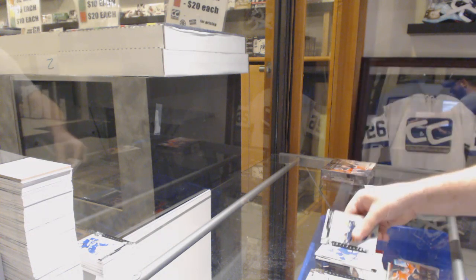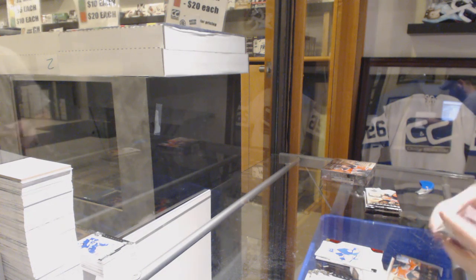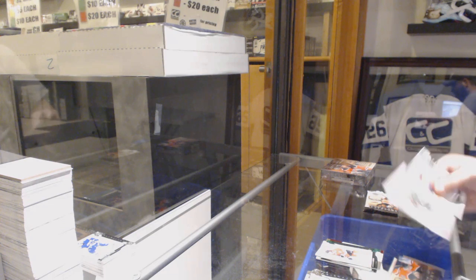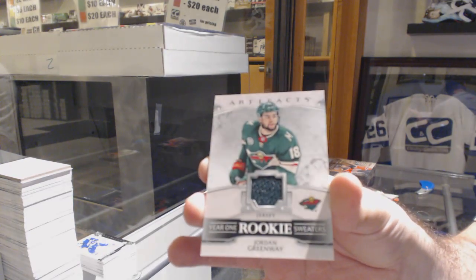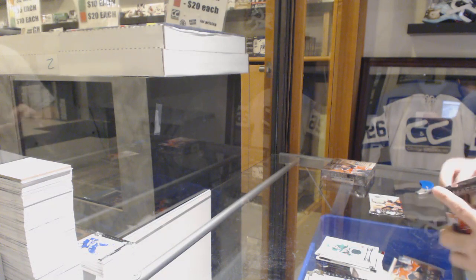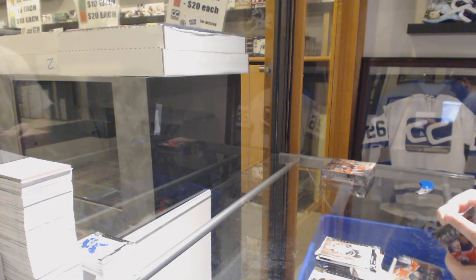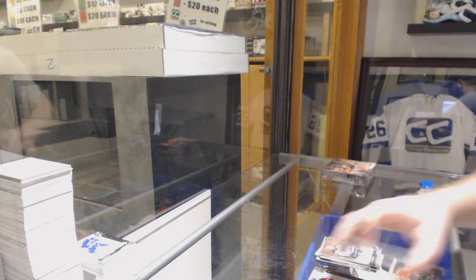$3.99 Red Rookie of Libor Hayek. I guess things are evening out. $99 for the Chicago Blackhawks, Duncan Keith. We've got a Year One Rookie Sweaters, Jordan Greenway, Minnesota. Boston Bruins, Ray Bourque, numbered to $5.99. And Dallas Stars' Mike Modano.